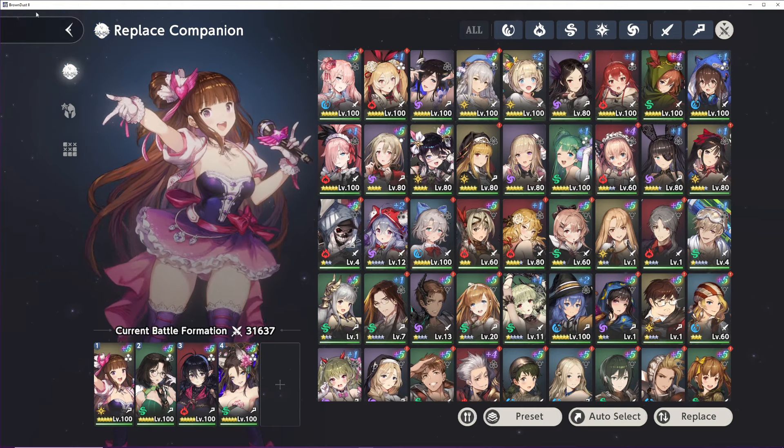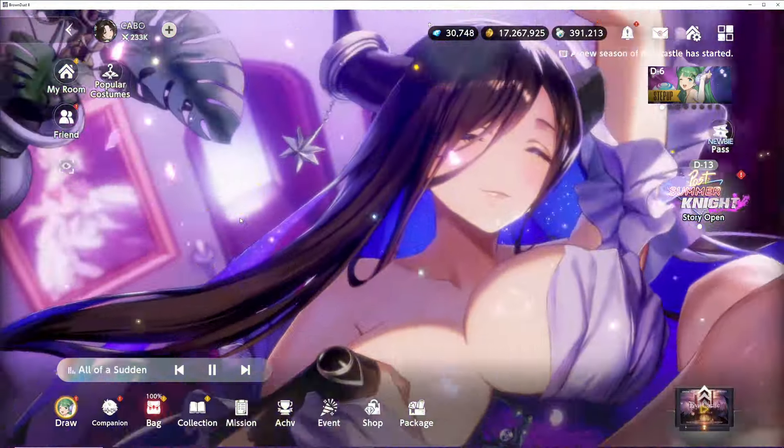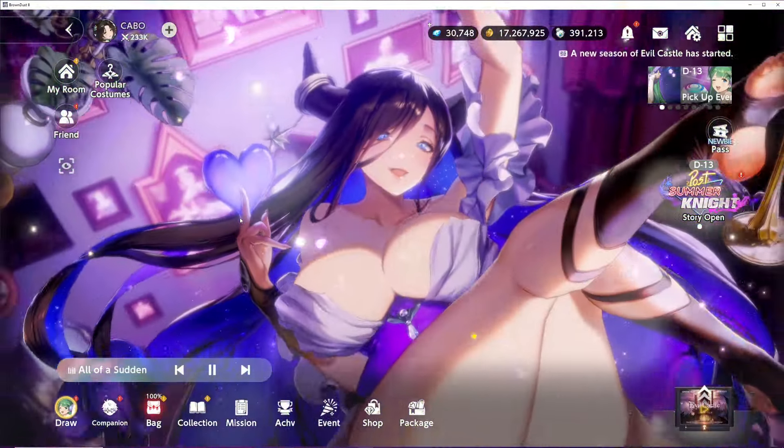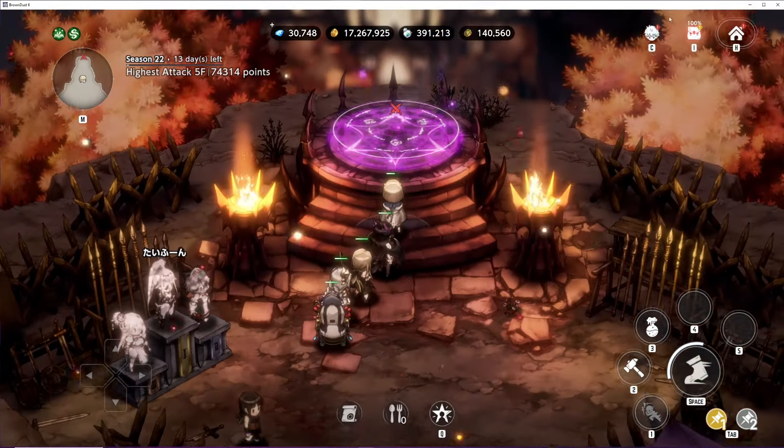So my verdict — absolutely pull for DJ Vanica and get a copy. Remember she's not limited, so you have other resources to get her like golden threads and also the powder shop.